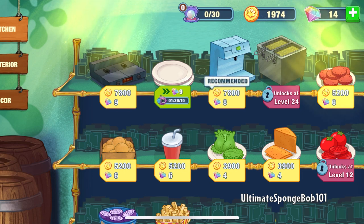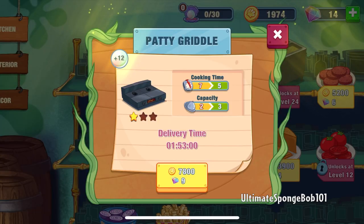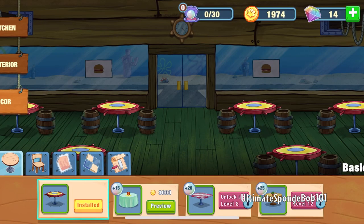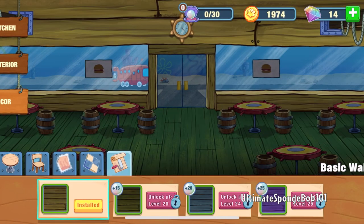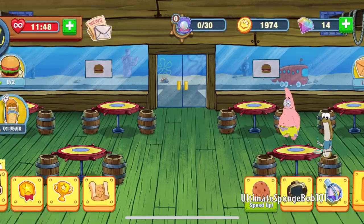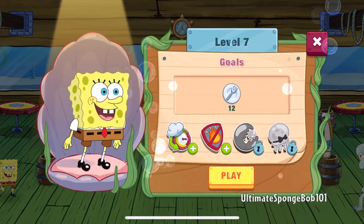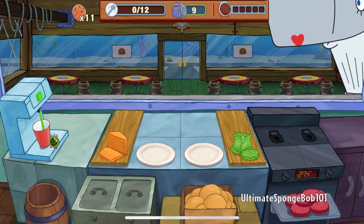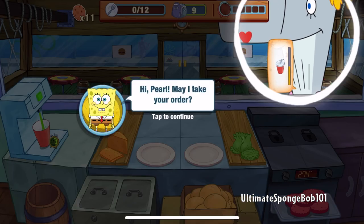I'm not sure why the items are so expensive here. We do have the menu board unlocked, so that's nice. Any other decorations? Not yet. Okay, we're going to keep playing. Level 7 — let's go. You have to serve 12 items. And we have Pearl.